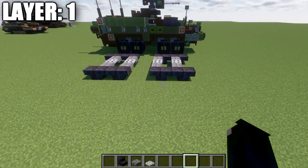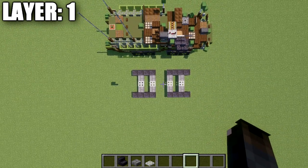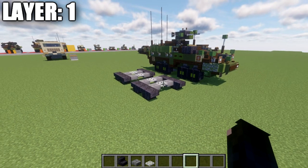Once we have that all done, that will create our wheelbase. That is going to complete what we have for layer one. Here's an overview of what it should look like from the top down view.